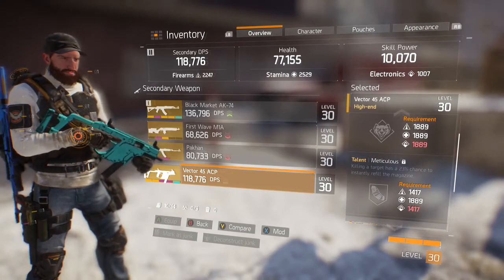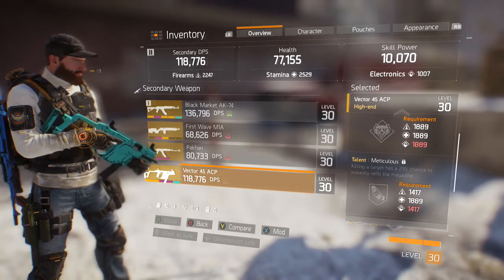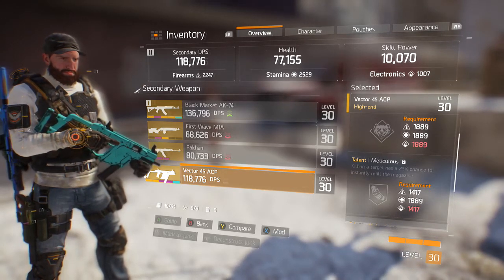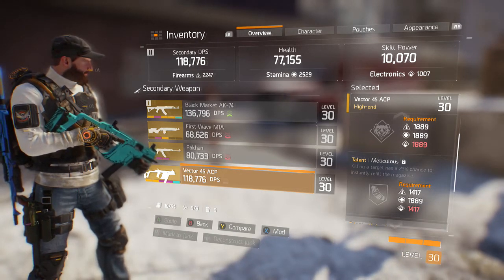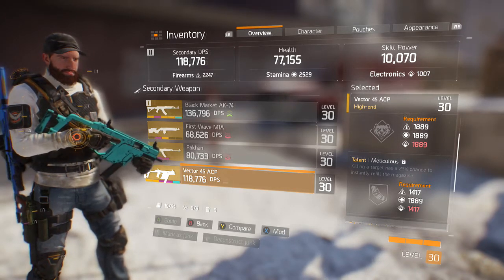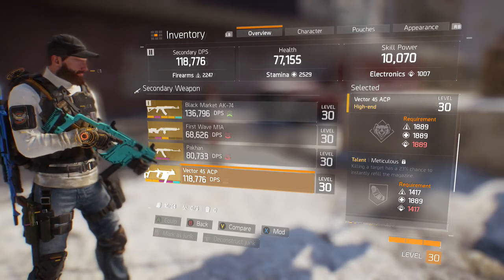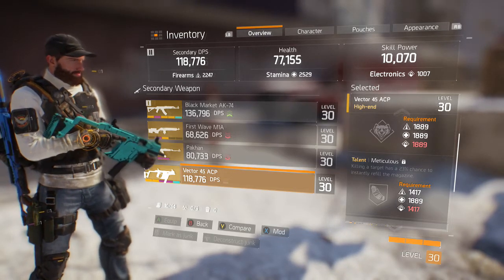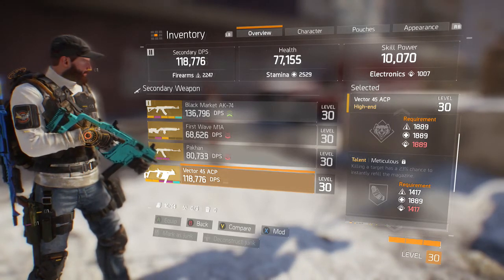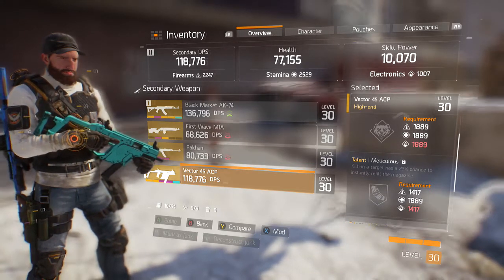I'm going to show you some gameplay so you can see this thing in action. It's one of my guns that I use a lot and I do recommend it. Right now I see the Vector on the vendor — the defender for Phoenix coins — but he has one that's sold separately. I don't recommend getting that; I recommend getting the blueprint one so you can roll it. If you get a good roll, you can keep rolling and get a better weapon.